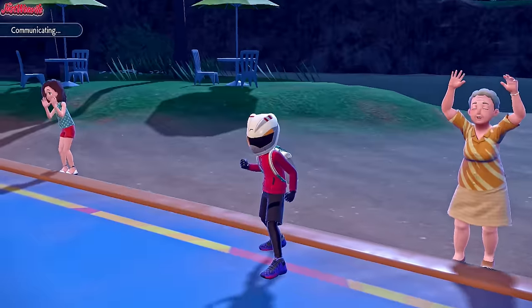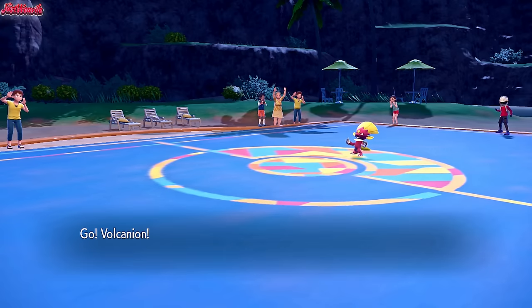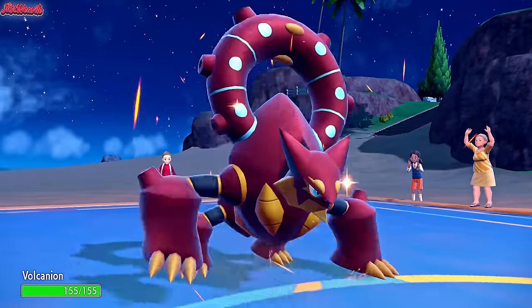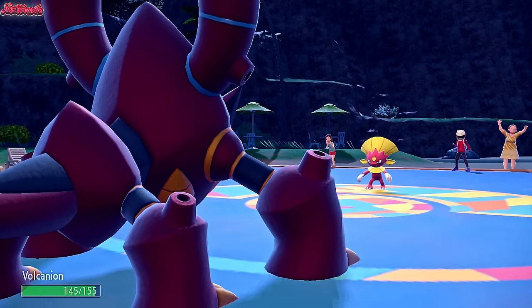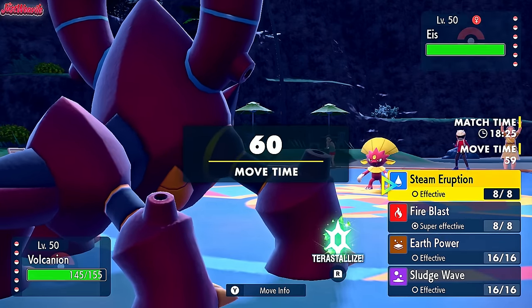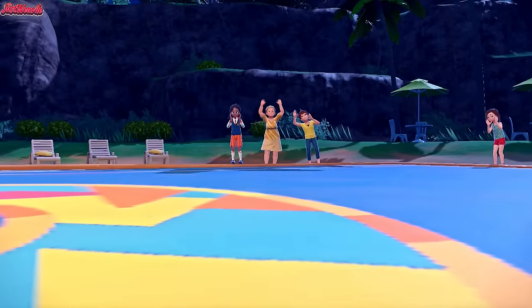They probably do go for Triple Axle, so I'm going into Volcanion now to resist it since we know that's coming. This Volcanion is Choice Scarfed, so we can definitely outspeed and KO Weavile. They do go for Triple Axle, which does diddly-squat to Volcanion - and it only hits two times anyway. Looking at the team, I'm going to go for a Fire Blast. They withdraw Weavile.